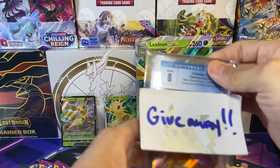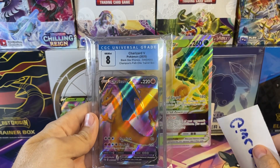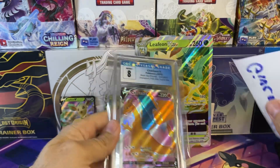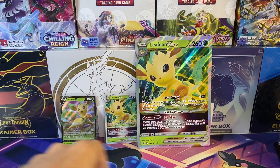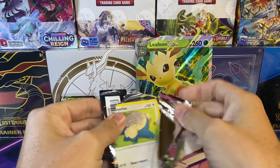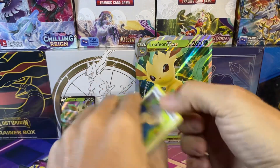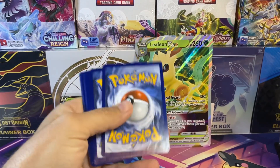Before we continue, don't forget that I'm doing a giveaway. I've got a CGC 8 Charizard V Pokemon from the Champion's Path trainer box — it's a black star promo. To enter the giveaway, all you have to do is check out my last video, I will leave the link in the description, subscribe to the channel, and leave a comment on that video. The winner will be drawn on Wednesday.